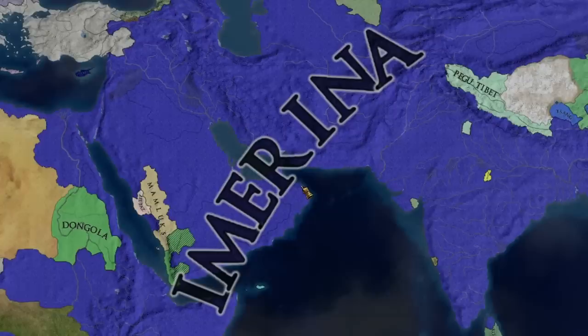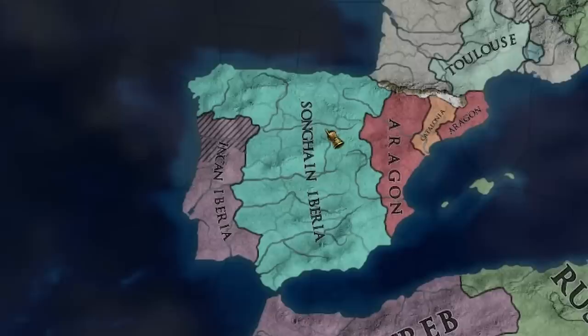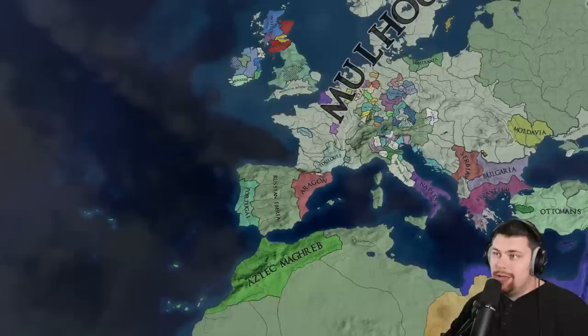We have a Prussia now, though they released a ton of subjects because governing capacity is really hard. Songhai is in Iberia — that is a beautiful color. Every time the borders clean up just a little bit, they end up getting way worse. I love it — sometimes you just need a little bit of this chaos in your life.